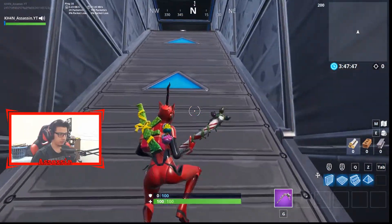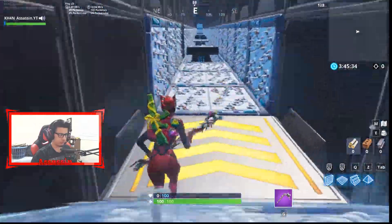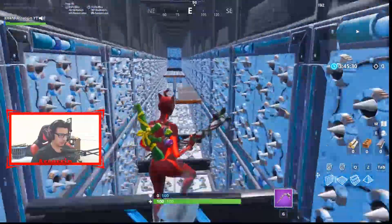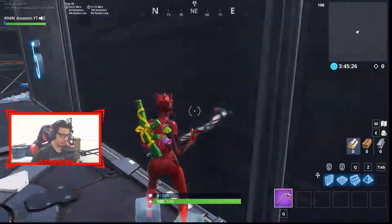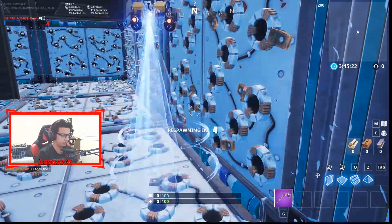For number four, you don't have to do much. You're gonna start from the left side, then switch over to the right, and then right at the very end, just glide like that. Then you're gonna have ice on your feet.